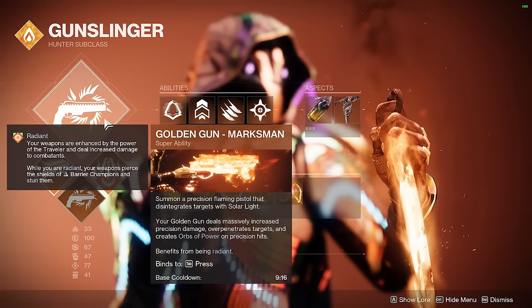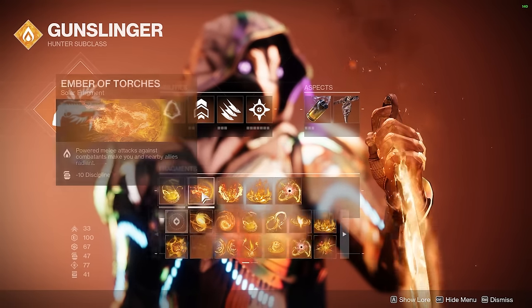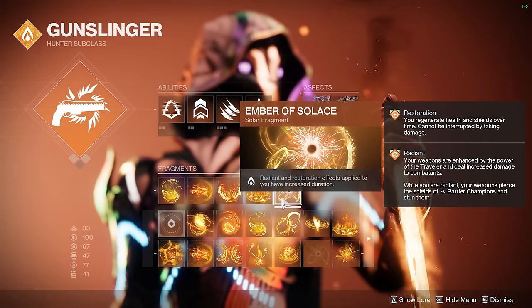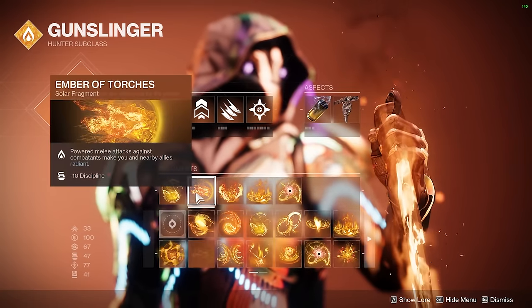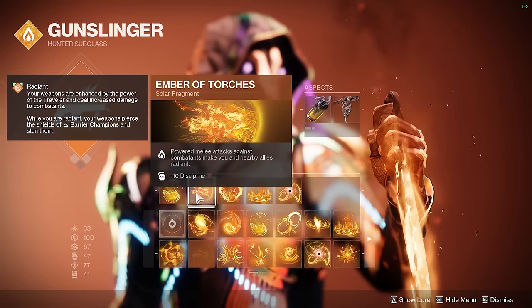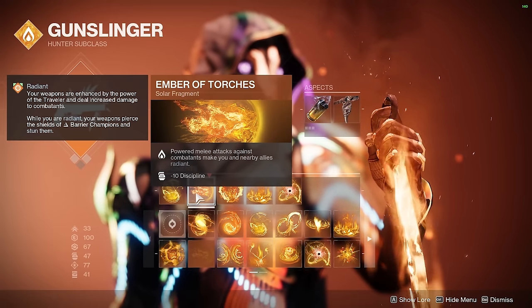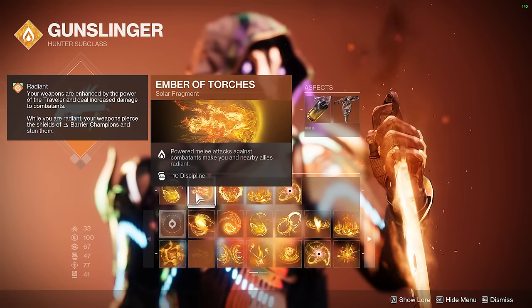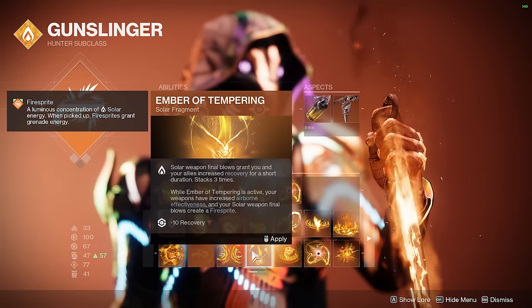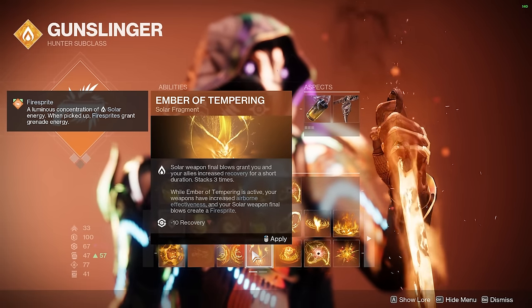For our Gunslinger, make sure you're using Marksman. We're using Ember of Singeing, Ember of Torches, Ember of Ashes, Ember of Empyrean, and Ember of Soluus. Some can be swapped — for example, Ember of Torches: you can get Radiant from getting lots of kills with solar weapons like Sunshot. You could also swap in Ember of Char or Ember of Tempering if you prefer.